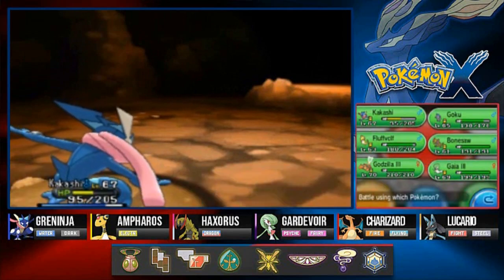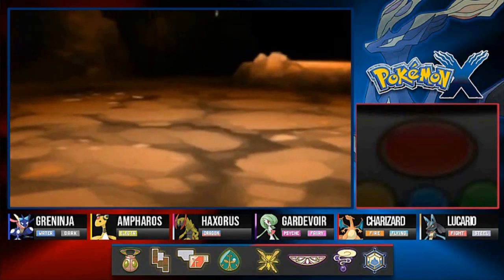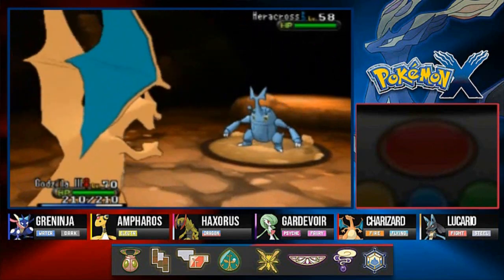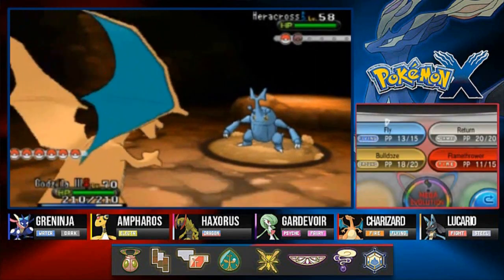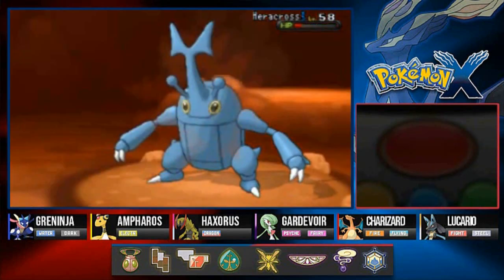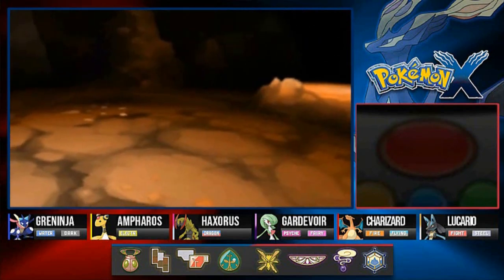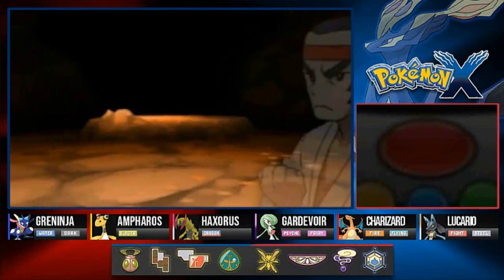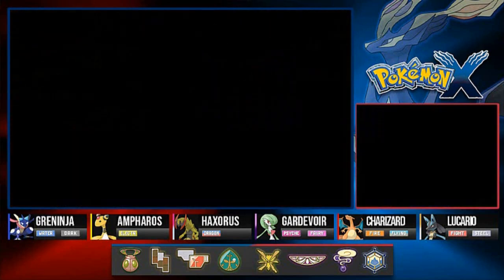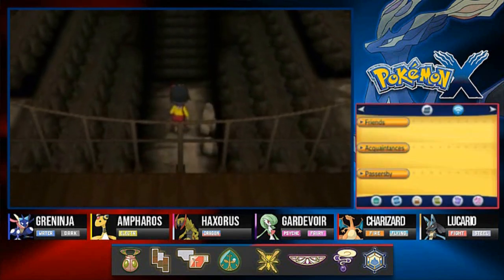He's gonna be coming out with his Hariyama so I'm gonna go straight to Charizard right here. What's up Hariyama? Too bad — going with Flamethrower right now. There we go — Flamethrower attack does it. Say goodbye to Hariyama! All righty, let's move on right here.